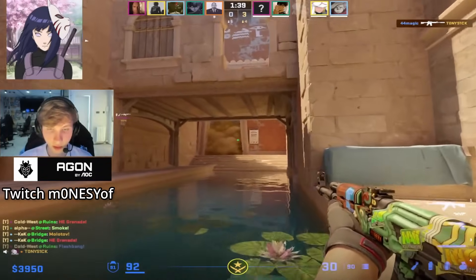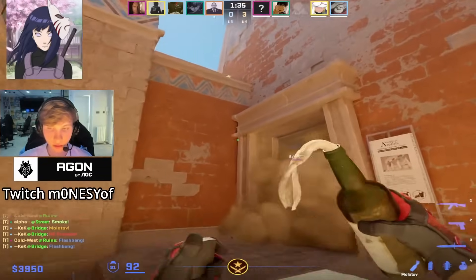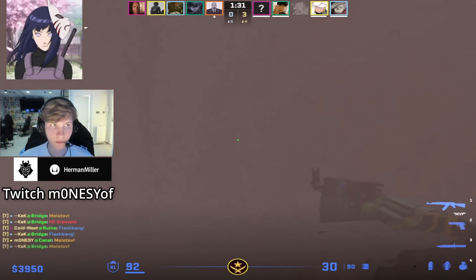Masi shows a set lineup to molotov connector cave when it is smoked out: once you get that lineup without moving your mouse, tuck yourself inside that corner, then run forward and left click throw.